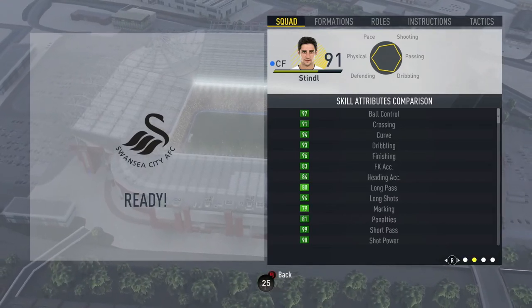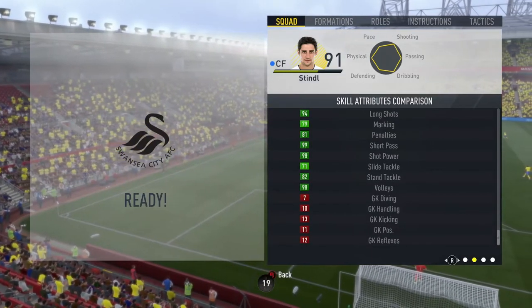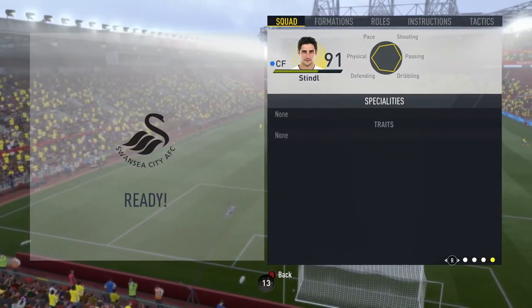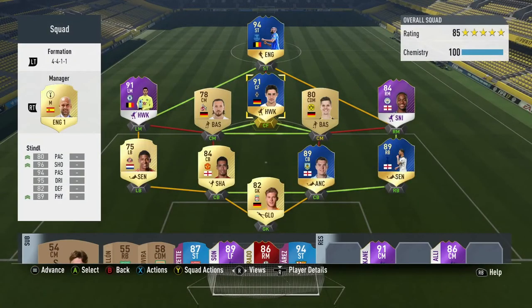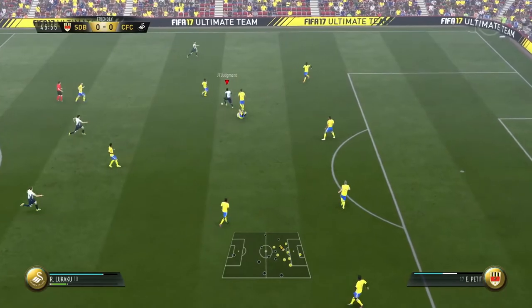In this video guys, we're going to be taking a look at the 91-rated Team of the Season version of Lars Stindl. This guy's card looks absolutely bloody bonkers. If you see these stats — he's got 80 on everything when it comes to his card face stats: 80 pace, 82 defending, 89 physical, 94 passing, 95 physical and 96 on the shooting.